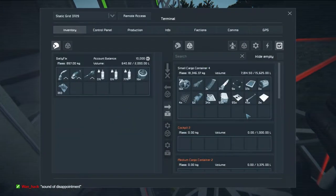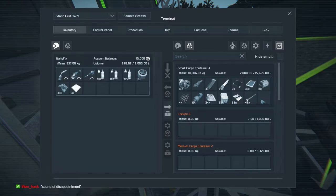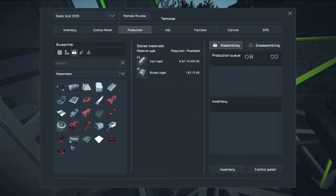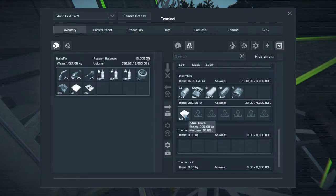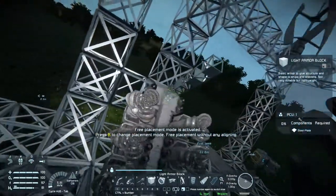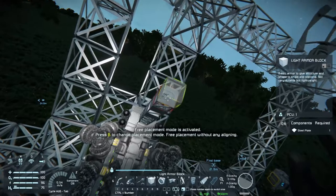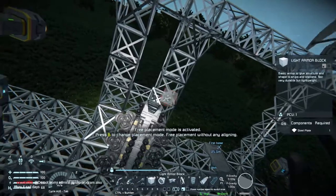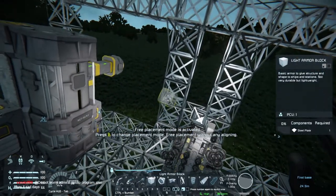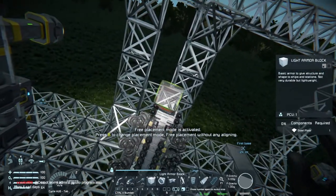I was disappointed. Let's get some interior plates, let's get some steel. We'll flip it — also we need lights. We can flip this, there's no need. The Apollo program was — yeah, of course.